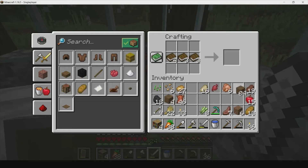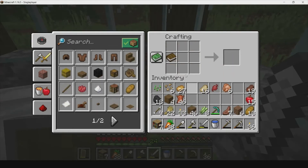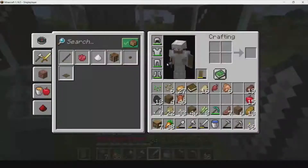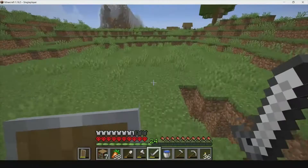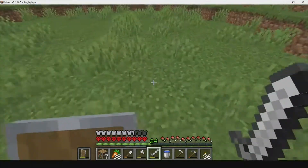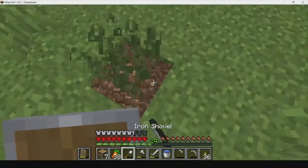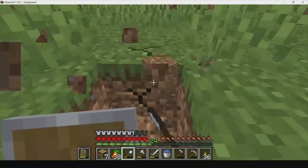We'll make three more bookshelves. Now we've got seven bookshelves - unfortunately we will not have enough paper though. So we're actually going to start a sugar cane farm. I'll show you guys the fastest, easiest, most efficient way to start a sugar cane farm - it takes absolutely no time at all. You just start by digging a hole, however far water travels, you want to dig it that far.